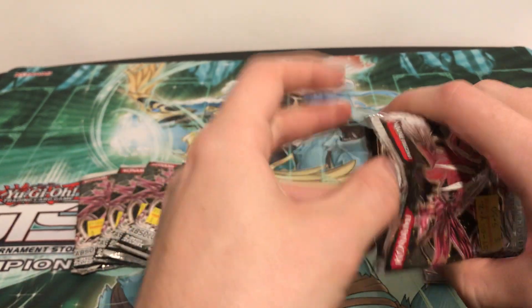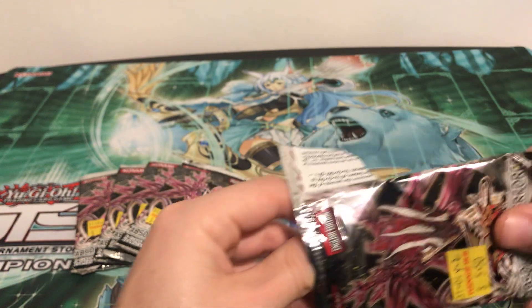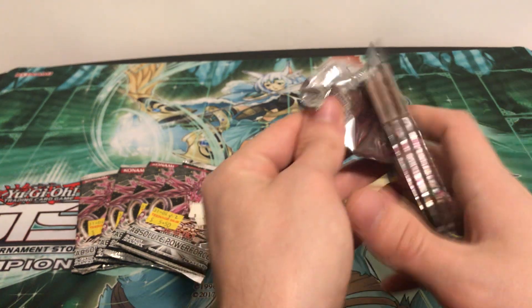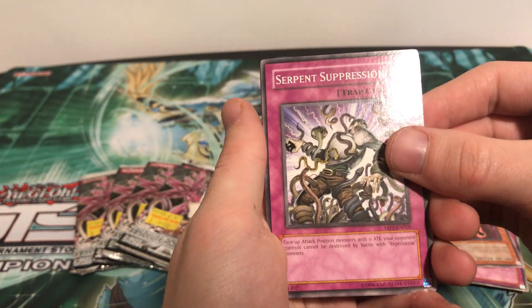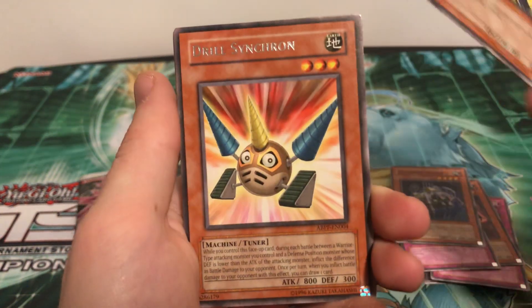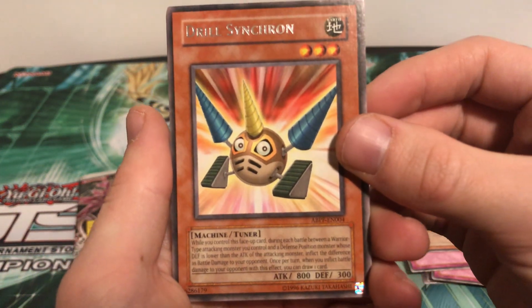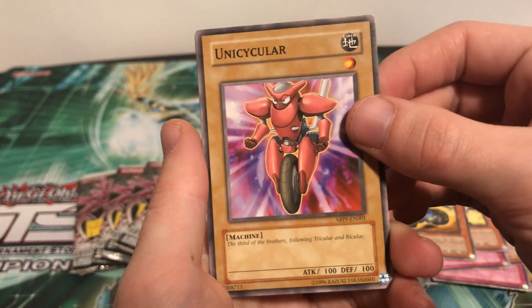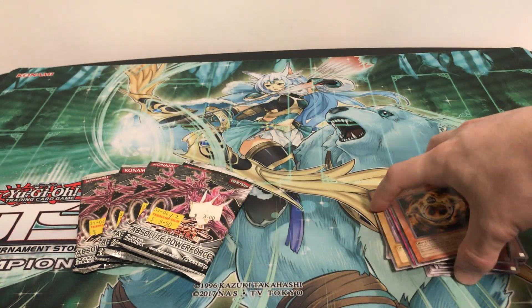Could not get those cards out for the life of me — sloppy pack opening channel, we'll just rip it open. Pack 3: Shredder, Serpent Suppression, Informer Spider, Power Invader, and Drill Synchron. A third rare — getting a little worried, but that's okay. Machine Tuner, pretty cool. Tricycler, Unicycler, Call of the Reaper, and Magic Hole Golem. Pack number three down, four to go.